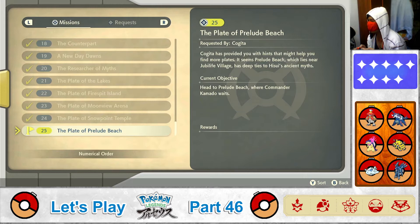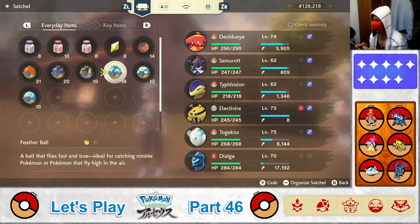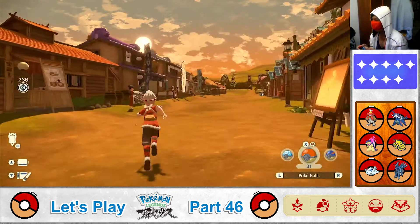Cogita is providing me hints that might help me find more plates. It seems Prelude Beach, which lies near Jubilife Village, has deep ties to Hisui's ancient myths. Head to Prelude Beach, where Commander Kamado waits. Okay, sounds simple enough. My supplies and Pokemon seem okay, so I guess we just gotta head over to Prelude Beach.